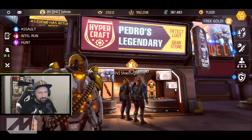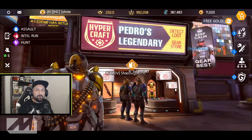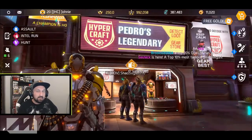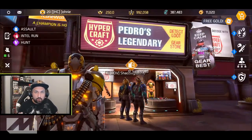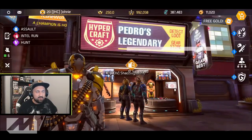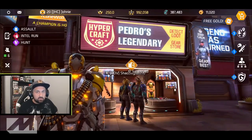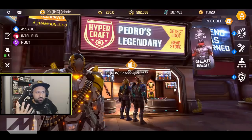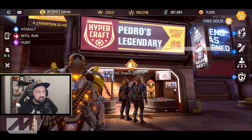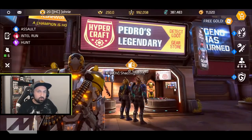Hey, what's up guys, Johnny here. I'm back with more Shadowgun Legends. Today I'm standing right in front of my favorite store, Pedro's Legendary. This guy has got all the best stuff, and it's gonna get even better in a couple days. Update 0.5.0 is going live and there are gonna be a bunch of new things — four new tombstones, new cosmetics, and a bunch of new emotes.